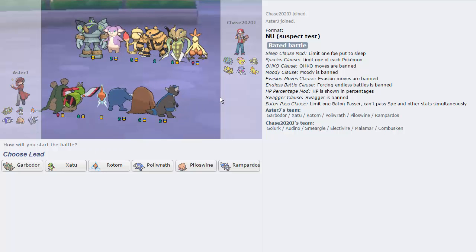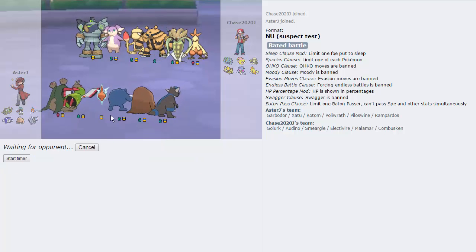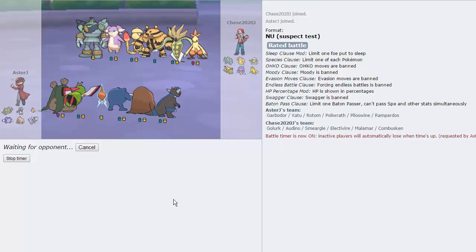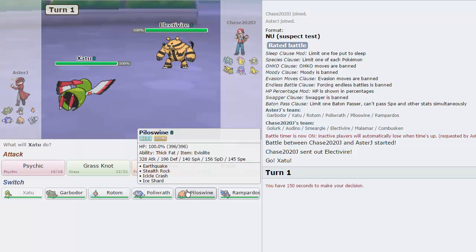Now we got one for real. This guy's team is not so weak to rocks, and he's also got a Malamar, which is a little bit of a threat especially to this team. So I'm tempted to just lead with Xatu, because it covers the Smeargle lead - he can't get up hazards on me. I'll be able to fire off a very big Psychic or Heat Wave depending on if I think he's going to switch into Malamar or not. He can also lead with Golurk, but that thing gets destroyed by a Grass Knot.